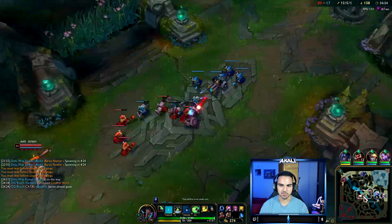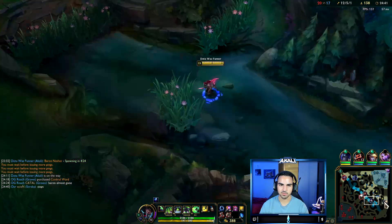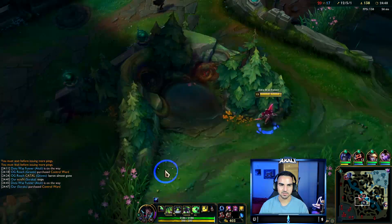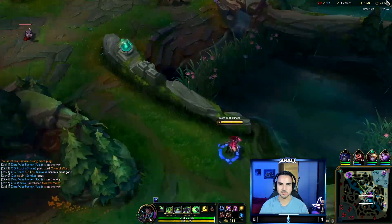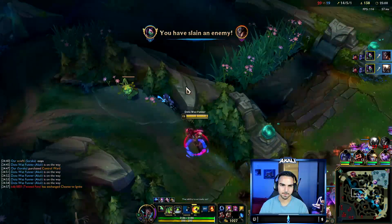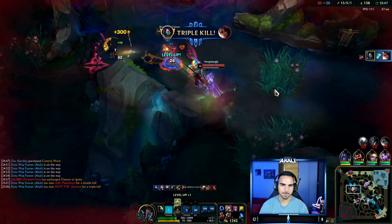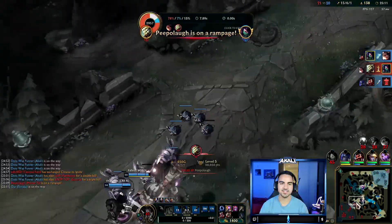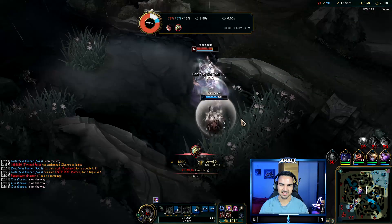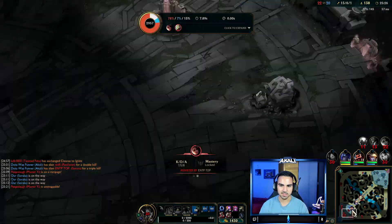I probably should have focused a little bit more on that last fight — we might have been able to pick up some kills. But Soraka did a heart int on that and brought us down with her. What the heck did she press R for? She might be trolling. Oh, and Graves is going in a little too deep as well. I think we can actually turn on this one — kill the Samira. I out-healed that.